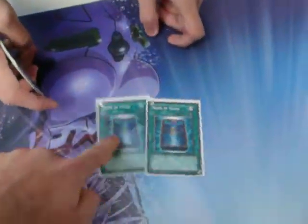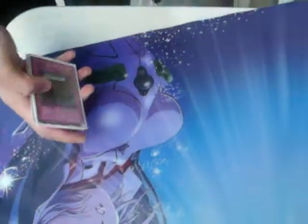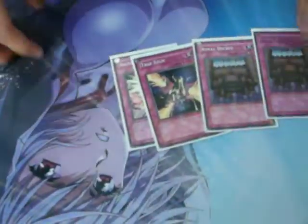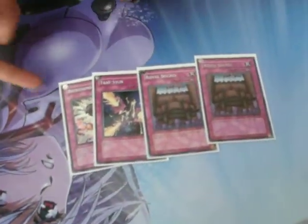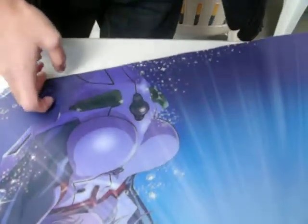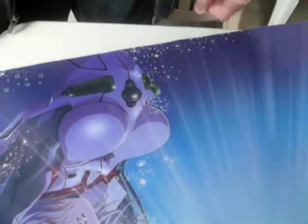Pot of Avarice — limited next format. JD. Maybe swap some for Econs, I'm not sure. And for traps: Judgment, Decree, Trap Stun, Book of Moon — I might be taking out a Book for Beckoning. Yeah, that's my Lightsworn deck right there. Thank you, and subscribe. Love you guys.